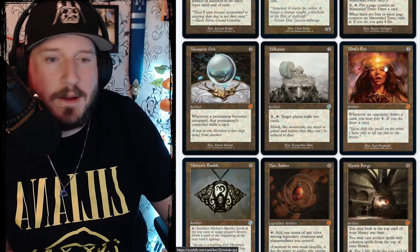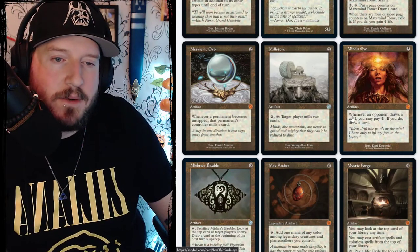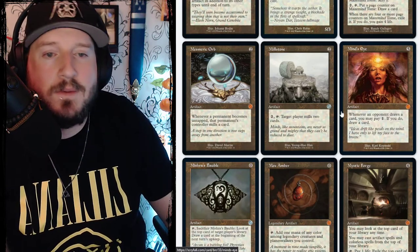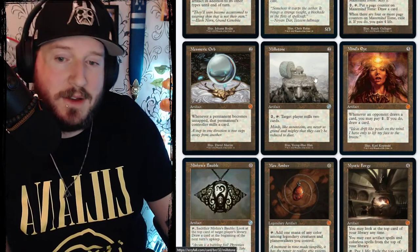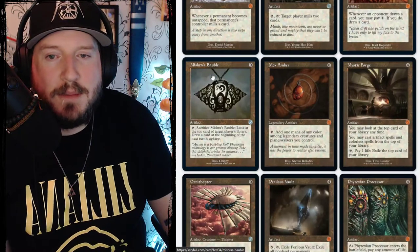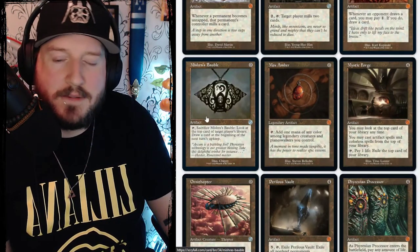Mind's Eye is five colorless for a mythic artifact — whenever an opponent draws a card, you may pay one; if you do, you draw a card too. Everyone gets to draw a card! Then we've got Mishra's Bauble, zero mana for an artifact. Tap it and sacrifice Mishra's Bauble to look at the top card of target player's library, then draw a card at the beginning of the next upkeep.